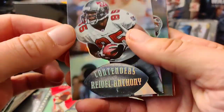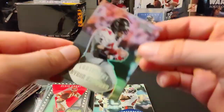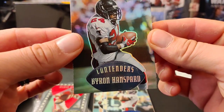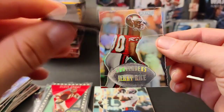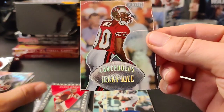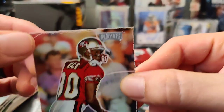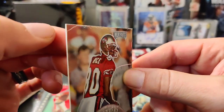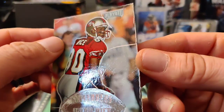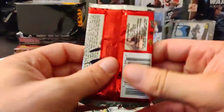Okay, this one we have a Reidel Anthony, a Carl Pickens, a Byron Hanspard, and then a Jerry Rice. So it's all like goofed up everywhere around it — it's almost like the foiling is coming off. It's a cool card though. I like the old-school cards.